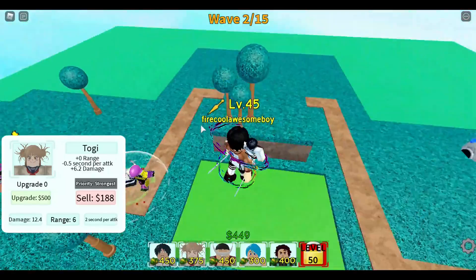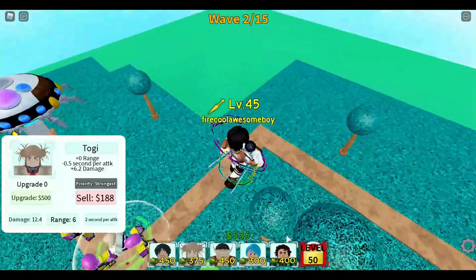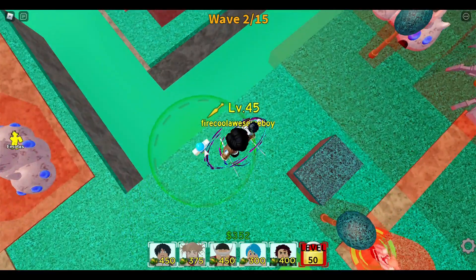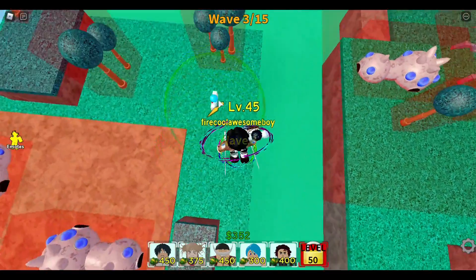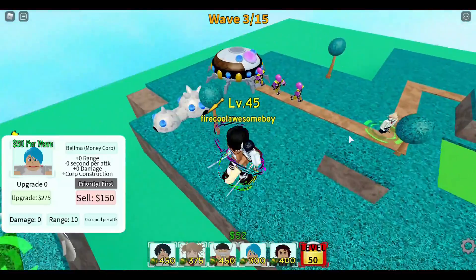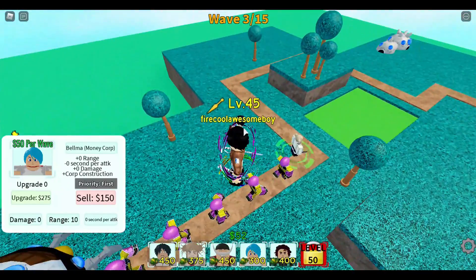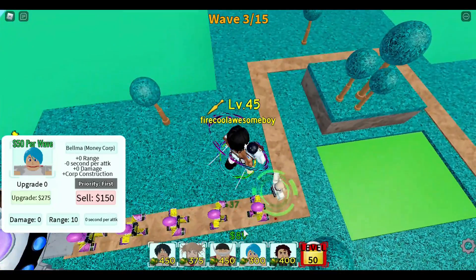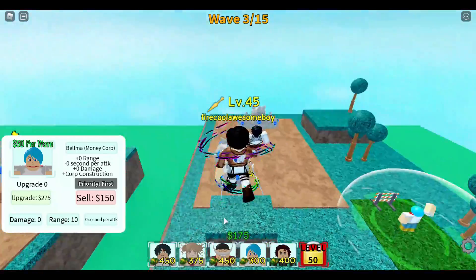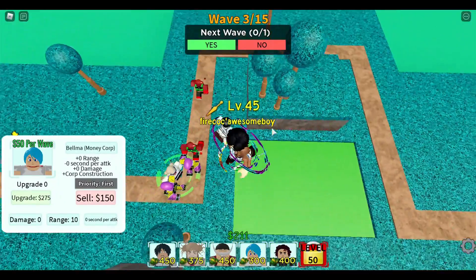Next we'll cover support units. With support units like Bulma, you want to avoid placing them right on the side of the main pathways, because that wastes valuable space for your frontline units that can actually attack. You could do more with that space than you could with a Bulma there.